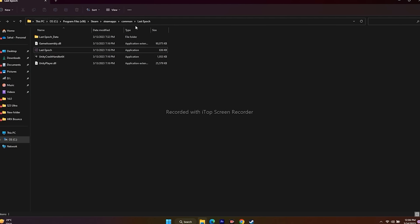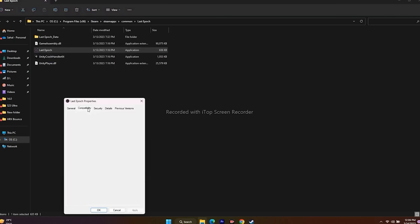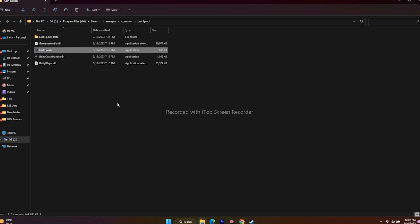Also run the game as administrator. Since we're already in the installation folder, right-click the application, go to Show More Options, then Properties, then Compatibility. Check Run this program as an administrator, click Apply and OK, then launch the game.